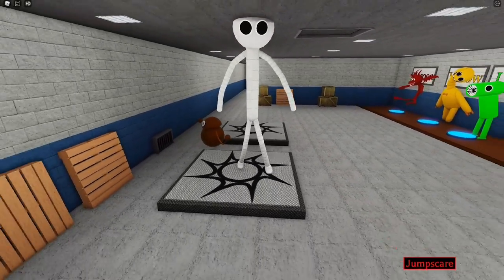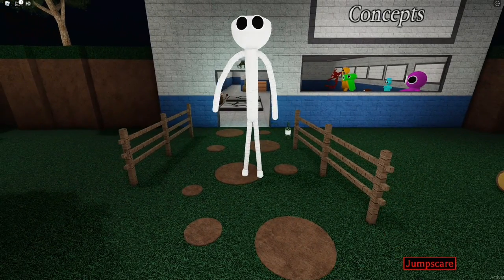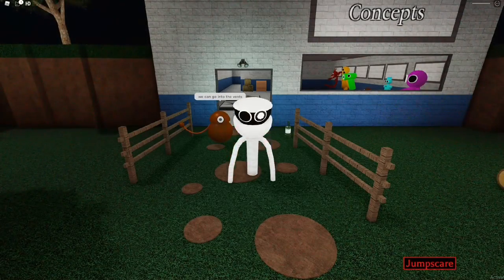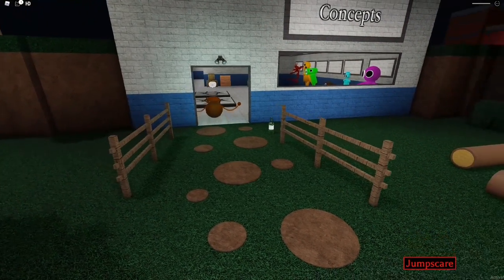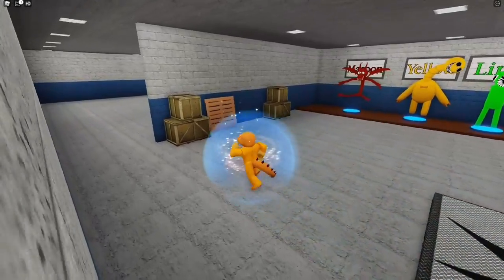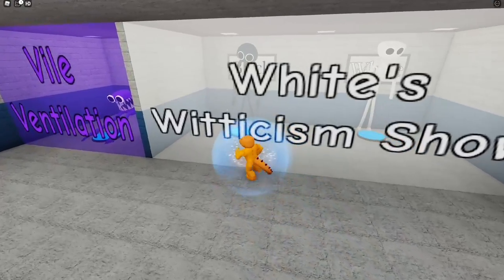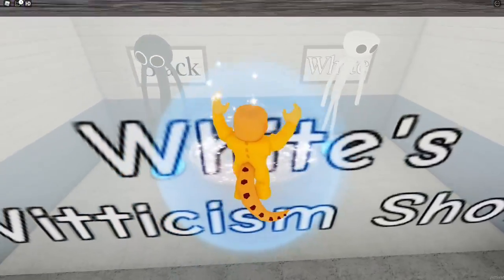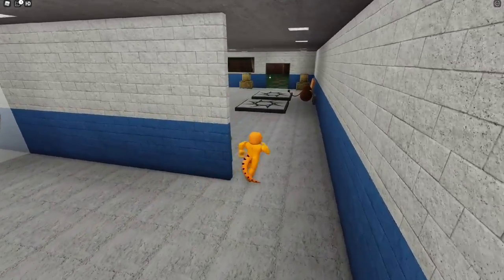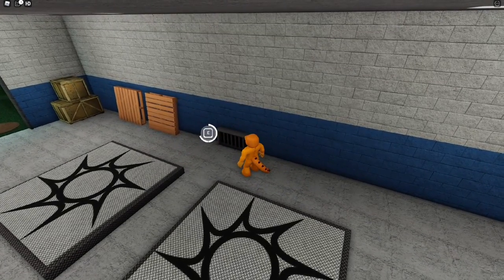And here is White. White is just really tall, which is also very similar to how Black is. White also has an alien-like sound. White is just crazy, crazy tall — same with Black. Black and White basically have the same character models. However, Black, instead of having the flat part on top, it's actually the flat part on the bottom. Let's head in the vents and end the video.